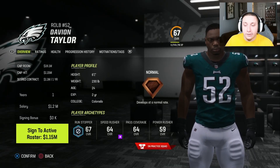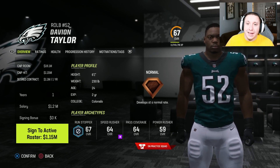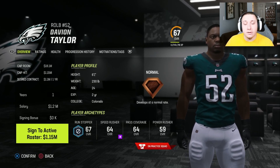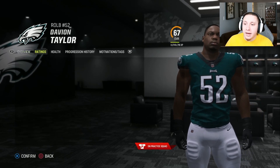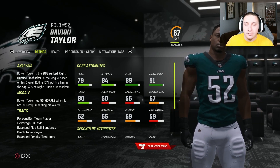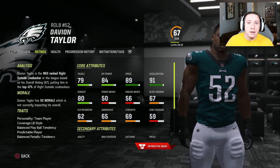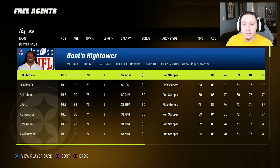At the ninth spot is Davion Taylor. He's a fantastic potential addition to any team — he won't reach the same levels as others on this list, but he'll fill in at linebacker in an admirable way. He's currently on the practice squad of the Philadelphia Eagles, so he is free to you starting a new franchise. He has really good athleticism, good hit power, good tackling, and good pursuit to start off — useful and versatile depth until you can draft or trade for a better linebacker.